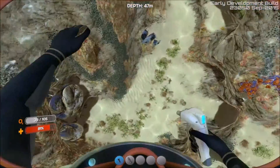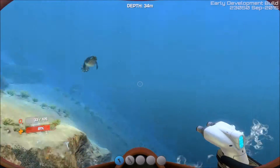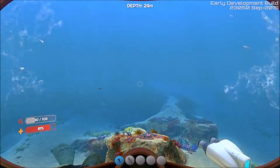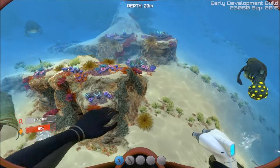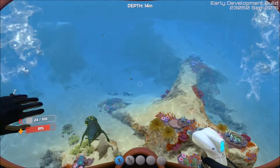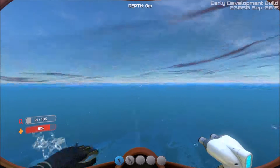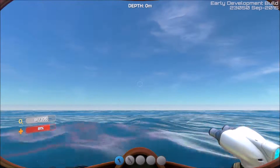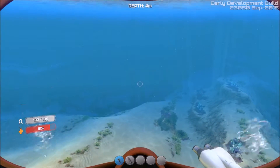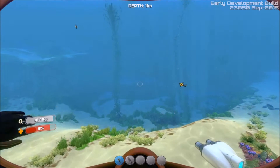I have about 30 seconds of oxygen, so I'm going to go up, breathe, and try to find that kelp forest. It's always elusive. You get turned around pretty quickly in this game - everything kind of looks similar and it can be a pain. But that's part of the fun, right? Because you could have beacons everywhere and find stuff, but then where's the fun in not finding stuff? There we go - there's our kelp forest.